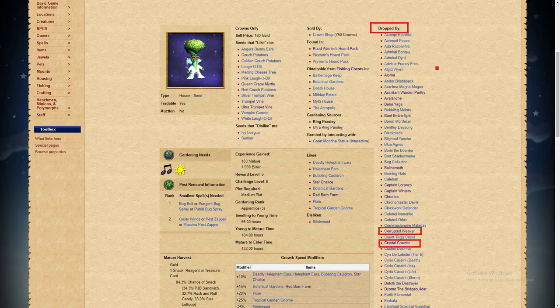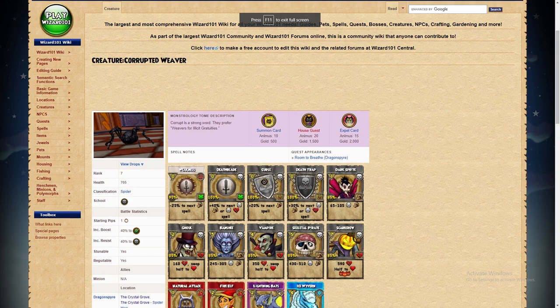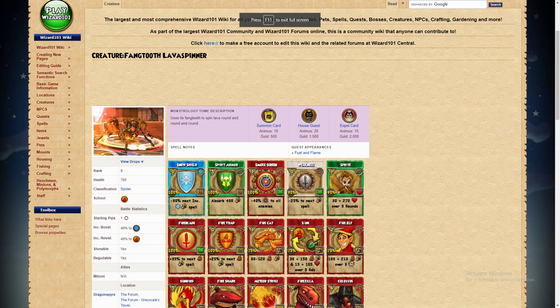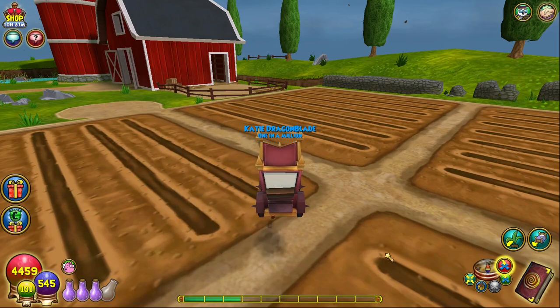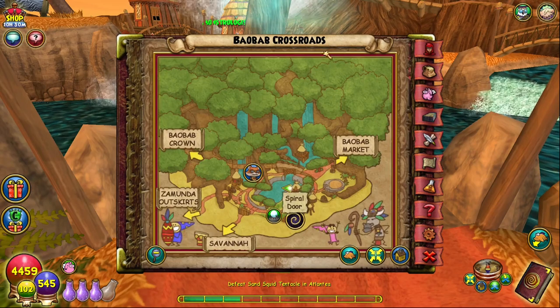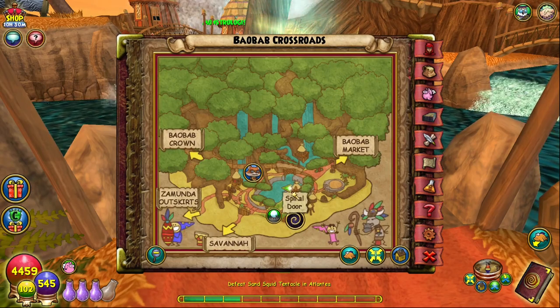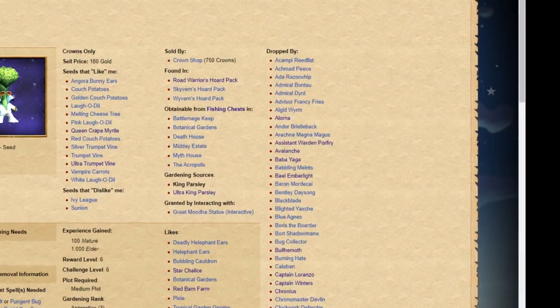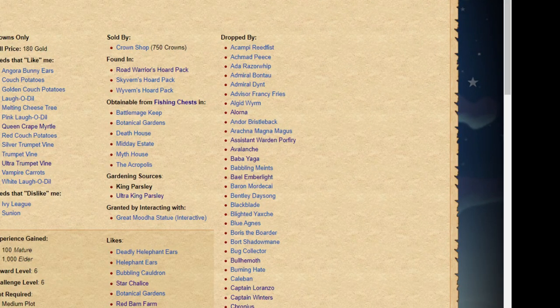Moving forward, recommended early farming spots for King Parsley include mobs such as the Corrupted Weaver and Crystal Crawler in the Crystal Grove in Dragonspyre, or the Fangtooth Lava Spinner in the Forum in Dragonspyre. Other farming options for higher level wizards are Master or Archmage Duels, if you have friends willing to help, or Mirror Lake in Zafaria, where multiple bosses drop the seed and there are regularly people ready to help and team up. I'll include a link to the wiki page below, because there are far too many bosses to list, but pick one and stick to it.